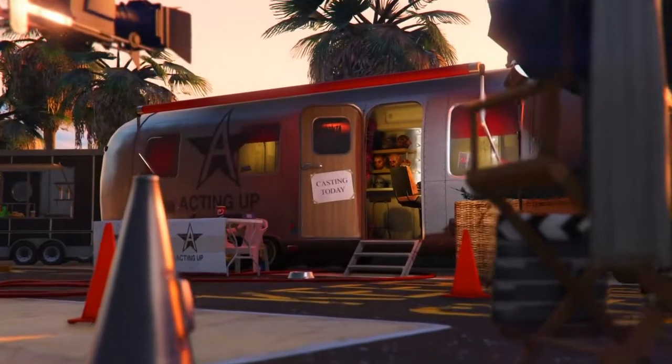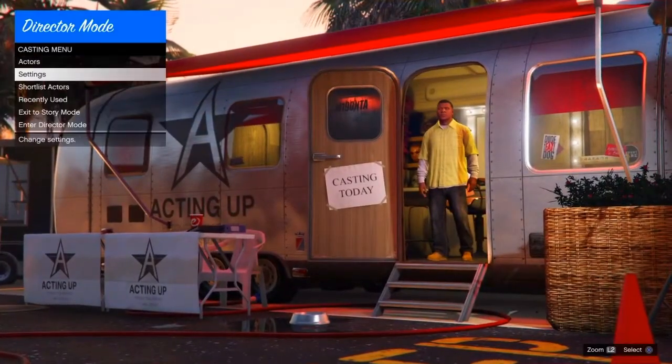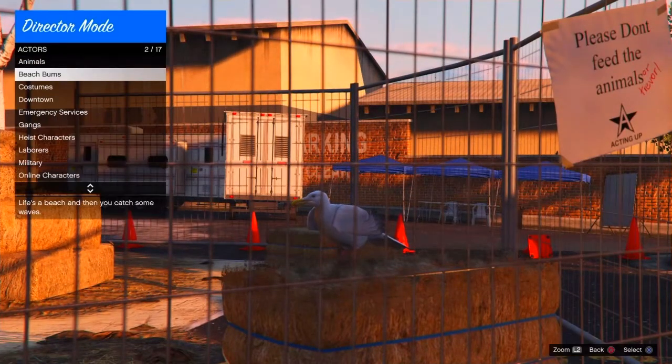Go on to your interaction menu and start up director mode. For this glitch you will have to have a bird. If you don't know how to do that, just search up 'director mode glitch bird' — I'll be uploading some on it soon. First, go on to actors then animals.